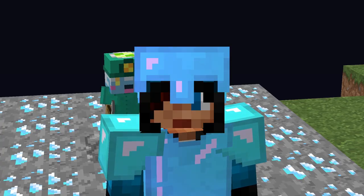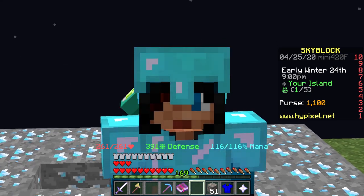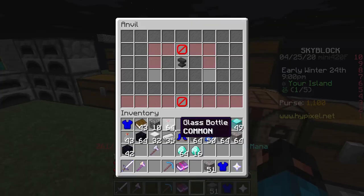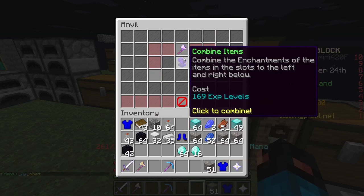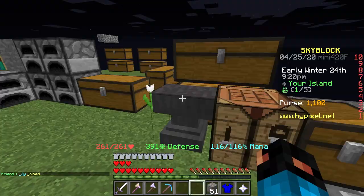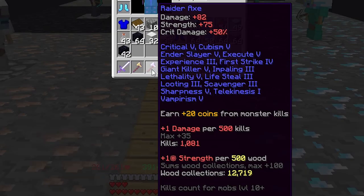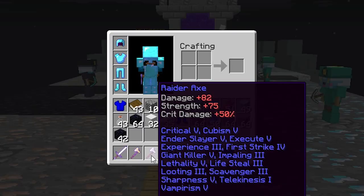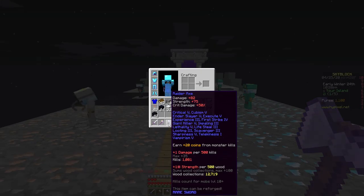After many numerous hours, I have finally done it. I've finally made it to 169 XP and I'm going to put every single enchant on my Raider's Axe. Boom — we have finally made our axe! We have put every single enchant that we can on this axe and maxed it out completely. This has taken me so many hours — it's almost 4 o'clock in the morning, that's why I'm not so energetic. But we have finally done it!